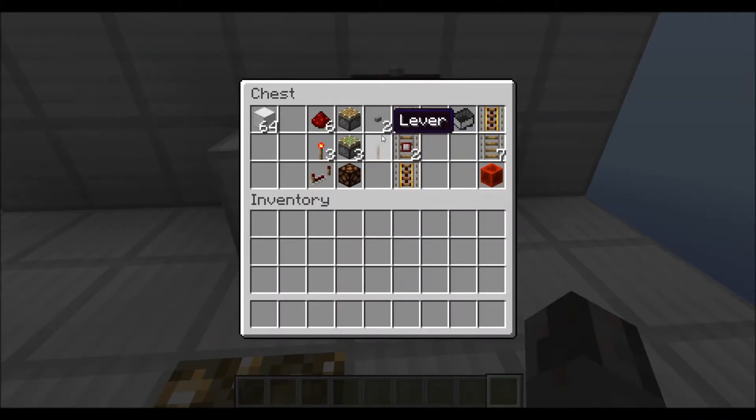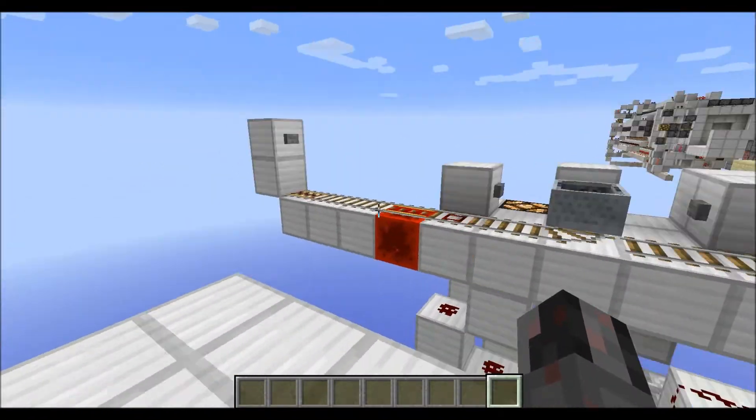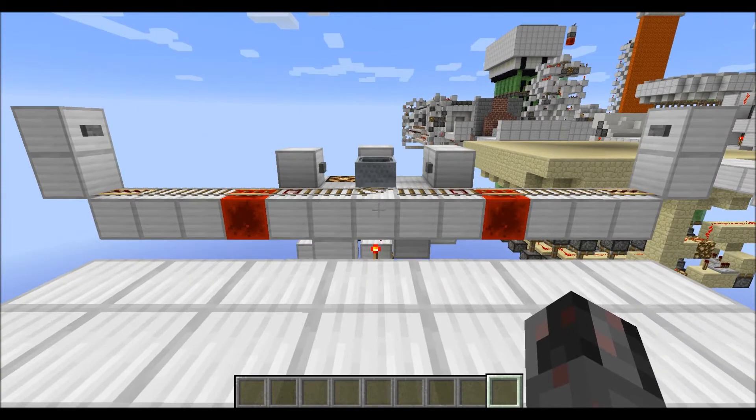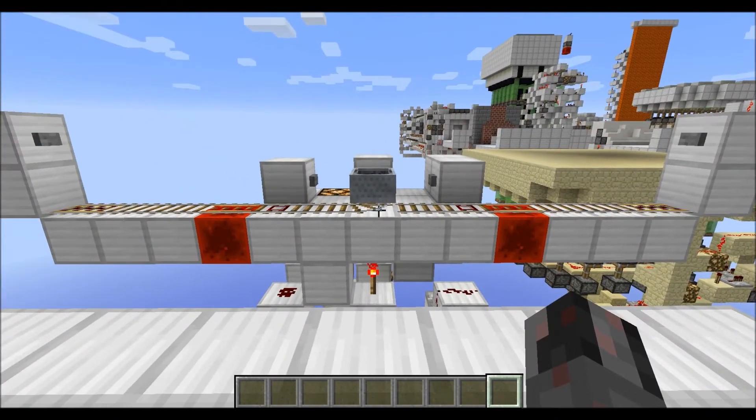Then you will need 2 buttons and 1 lever to control this whole thing. And 3 normal rails, 2 detector rails, and 1 powered rail. Additionally you will need some minecarts, extra power rails, normal rails, and maybe some redstone blocks for the rest of your railway system. But that's basically what you need for this build.